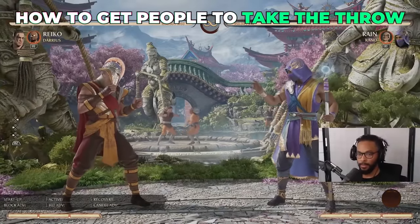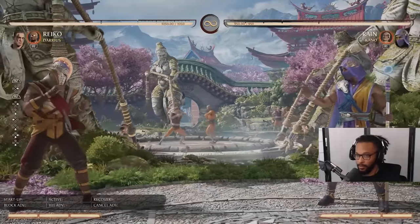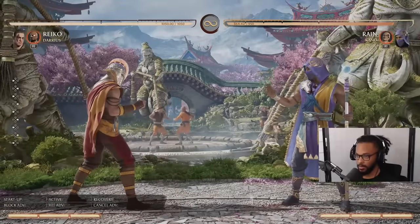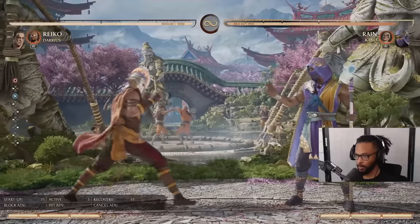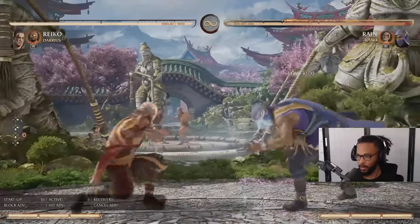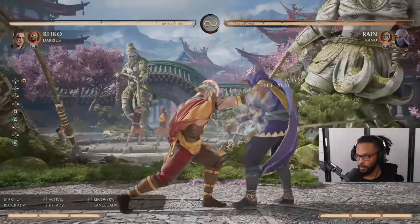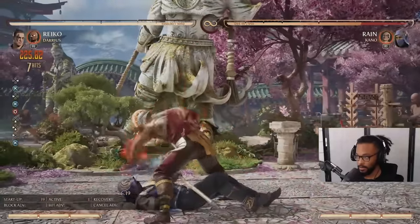But how do you condition people to just sit there and take this? The reason I framed out how crucial it is to playing a grappler is because you have to understand hit advantage. Anytime I'm in this close range, I'm doing a lot of down fours, I'm scouting with punishers with back three. If I see a down four hit, we're in there — I'm immediately following up with dash up one-two or forward one-two. And once you get people scared of this, once people get hit by enough of it, then you can start doing the fun stuff.